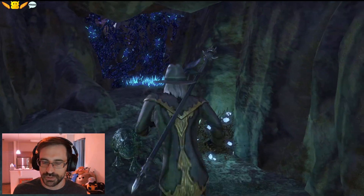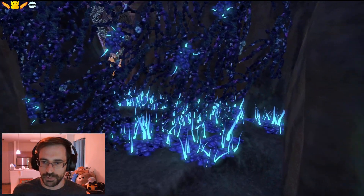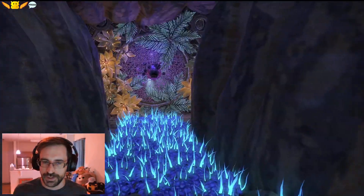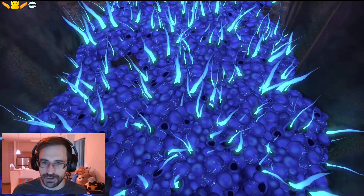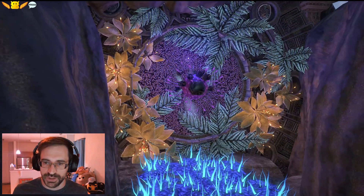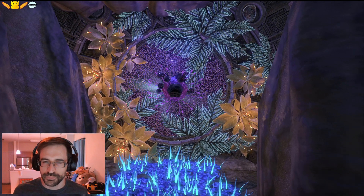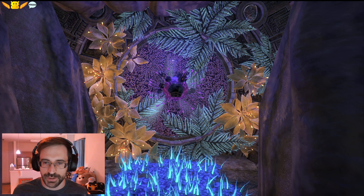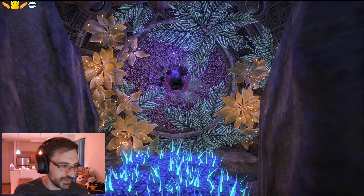The guar knows — the guar with the happy burning head knows the way. I've come to something. I have a feeling I'm going to fall at some point. What is this purple goopy thing? It's glowy — looks like an alien thing. What is it? This is Sweetwater Cascades, by the way, so it does have quite a lot of water.